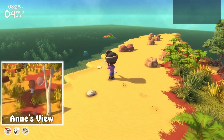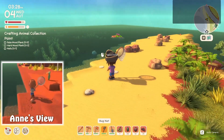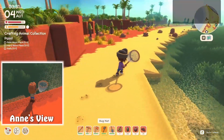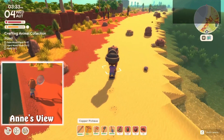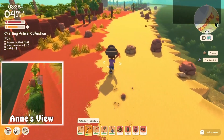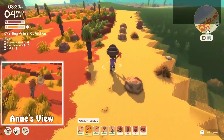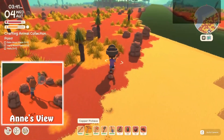That looks like the end of the map in this direction — we can go no further. Oh no, there's another island out there. It's probably going to require a vehicle to get to. And somehow, already, a bunch of my pickaxe is almost gone. These tools, I'll tell you.